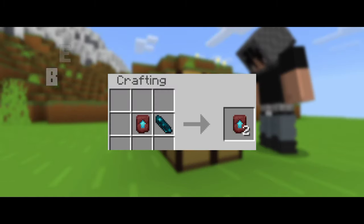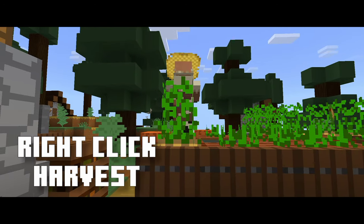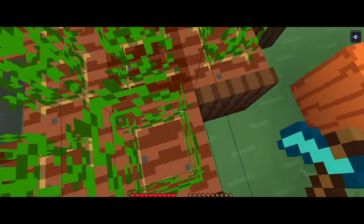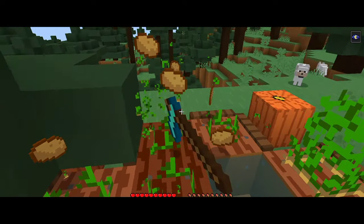Better Armor Trim improves the expensive armor trim recipe to a more manageable one. Going to the last addon, Right Click Harvest is a really useful addon that mimics the way villagers harvest crops by automatically replanting them when you hold a hoe and interact with a fully grown crop, saving so much time replanting and being efficient simultaneously.